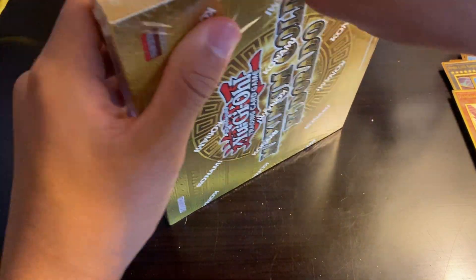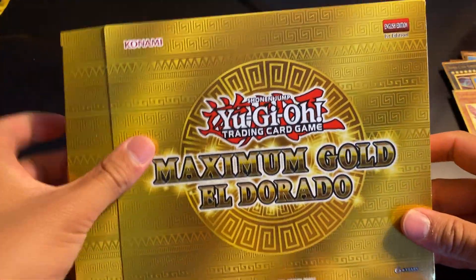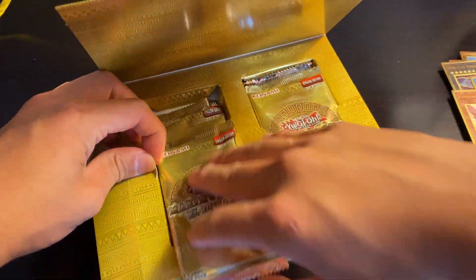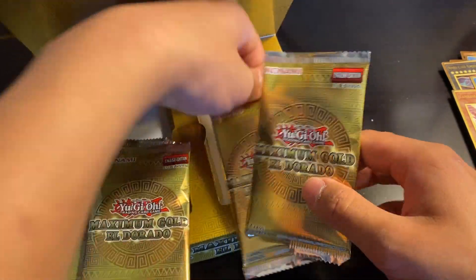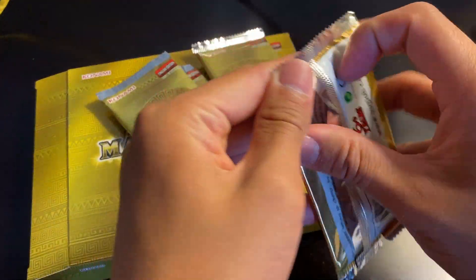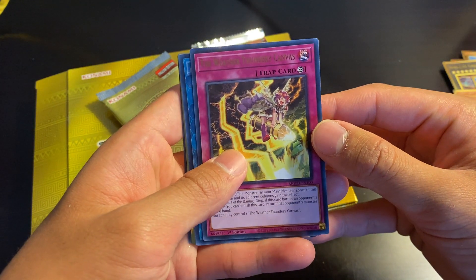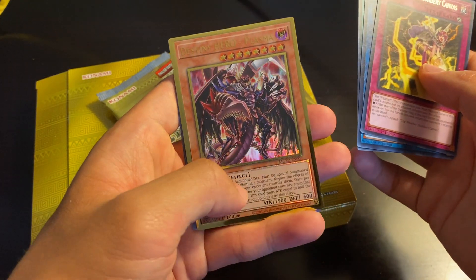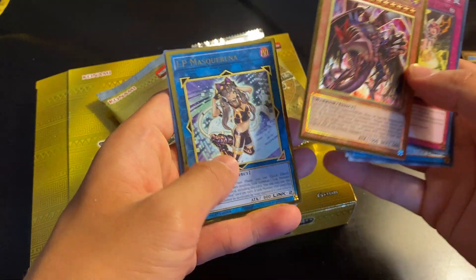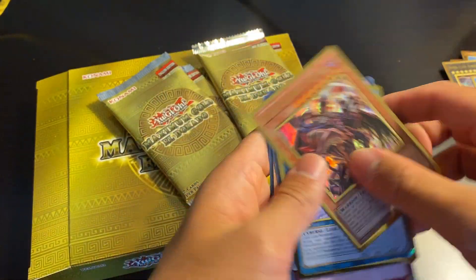Let's see if we can get ourselves something crazy — or a misprint. I would like to see a misprint in this box; I'm sure it was just a one-time thing, but it'd be cool regardless. We got Weather Thundery Canvas, Earth Charmer Immovable, Weather Snowy Canvas, Destiny Hero Plasma — I actually like this card with this artwork, not gonna lie. Another IP Masquerina — not bad. Prank Kids Battle Butler and Kagemucha Knight. We'll take those.